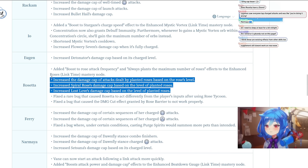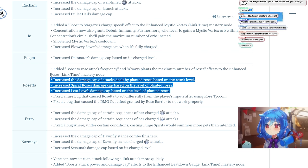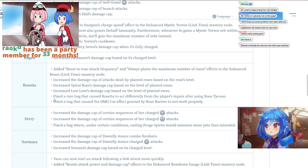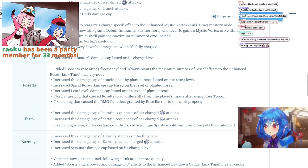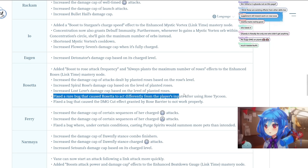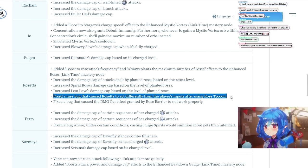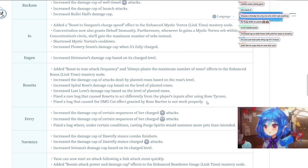Increased Spiral Rose's damage cap based on the level of planted roses, and increased Love Lost's damage cap based on the level of planted roses. She needed these buffs, especially considering how inconsistent her damage is and how much effort it takes to get it off. Fixed a rare bug that caused Rosetta to act differently from player inputs after using Rose Tycoon, and fixed the bug where damage cut from Rose Barrier wasn't working properly.